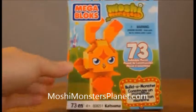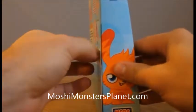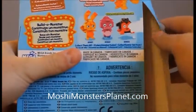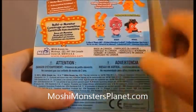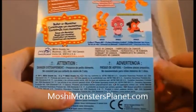Let's take a look at this, let's open it up and see what we got here. There are three different characters you can actually get right now through the Mega Bloks. Right now we have Katsuma and we're going to put him together. There's all of our pieces here.